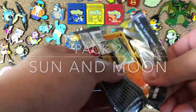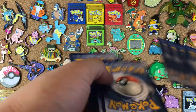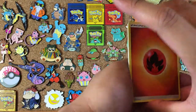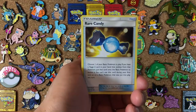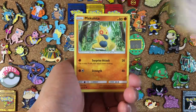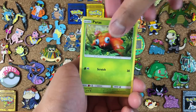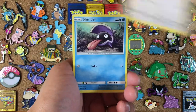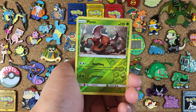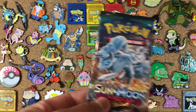Moving on to pack number two, Sun and Moon. I love that they included the energy as a default so you get bigger packs. We start off with a Fire Energy, Rare Candy, Wishiwashi — hell yeah — Makuhita, Caterpie, Paras, Psyduck, Wingull, Shellder, Pinsir, and a Butterfree. Non-holo rare. Strike two.